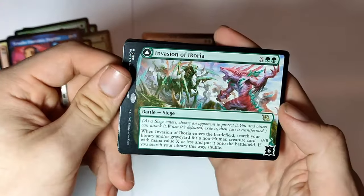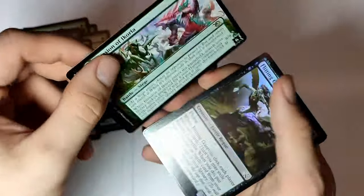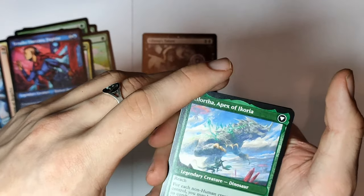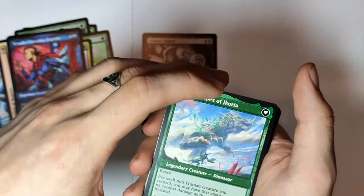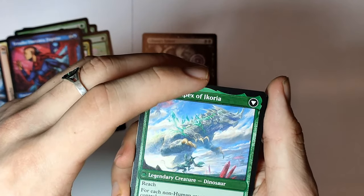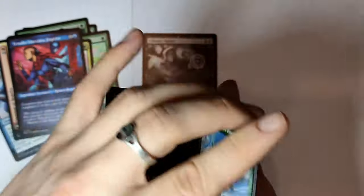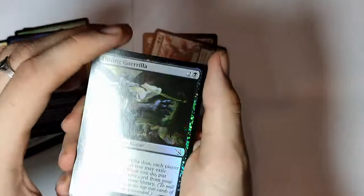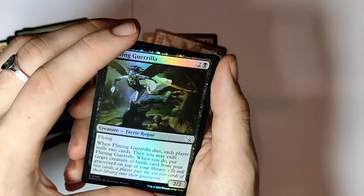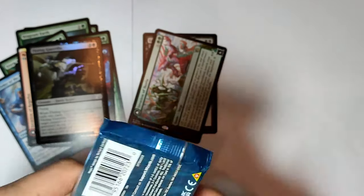And this one is Invasion of Ikoria. Ikoria is actually a really awesome set. This is actually a really powerful card — for each non-human creature you control, you may have that creature assign its combat damage as though it weren't blocked. This is a rare card, and here's our foil — Fleeting Gorilla — and a token, Elemental. That's awesome.